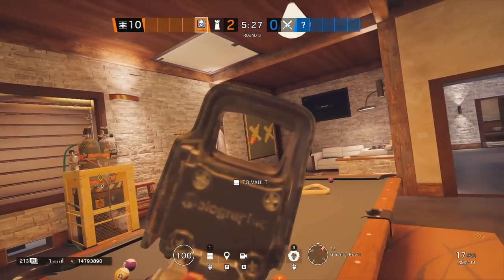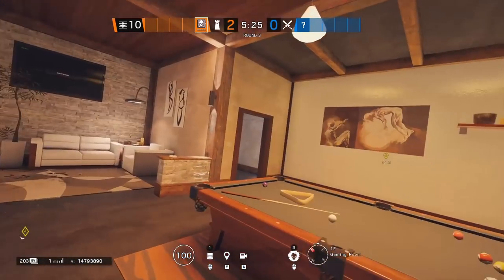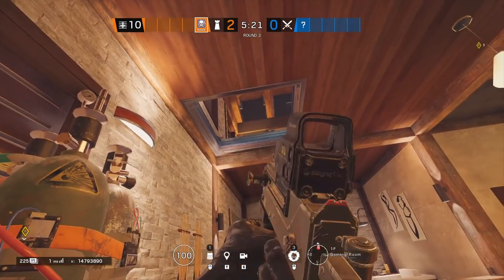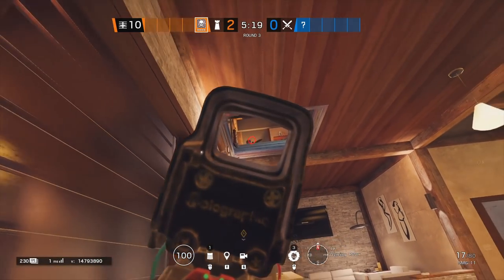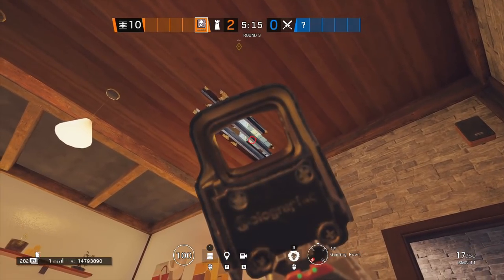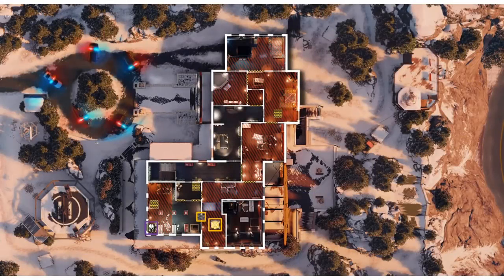Specifically against window pressure, we also get some unexpected support from our site anchor. If you open the games hatch, it's pretty much impossible for attackers to use that window. And if you position yourself correctly, you can also help out against the small library window. So with this strat, we're not really worried about library windows.